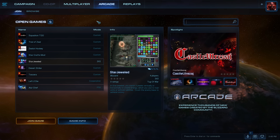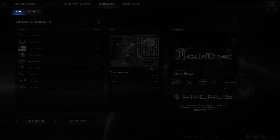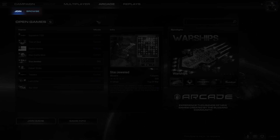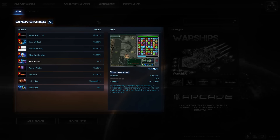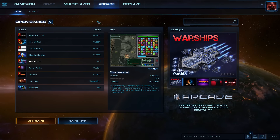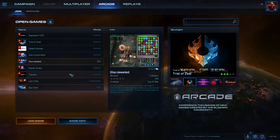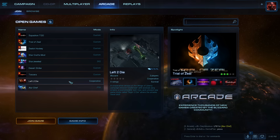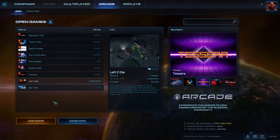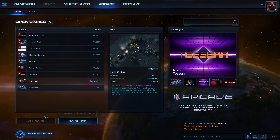Let's talk about the Arcade. We have divided the Arcade experience into two categories: Join and Browse. In Join, we will be actively surfacing games that currently have open lobbies. We even surface information about the game you are considering, so you don't have to navigate away from the page to learn a bit about what you're getting yourself into. This is an ideal way to hop into a game quickly and experience the diversity of active titles across the platform.